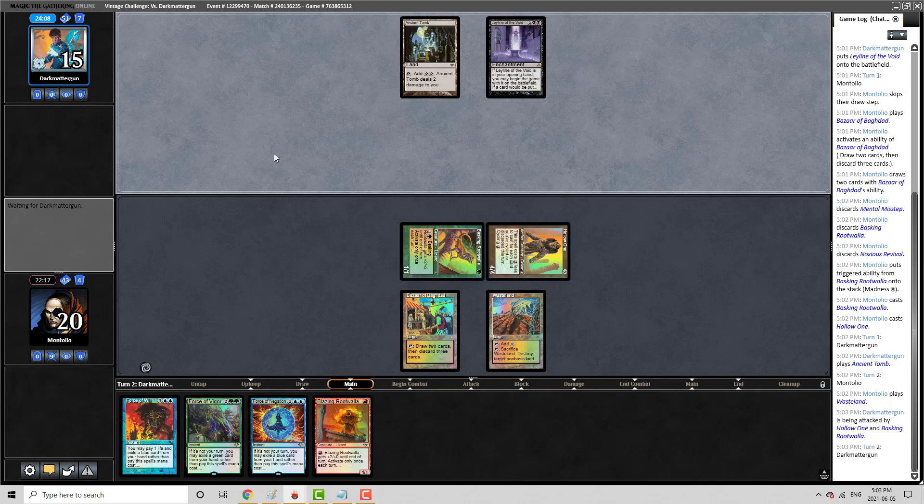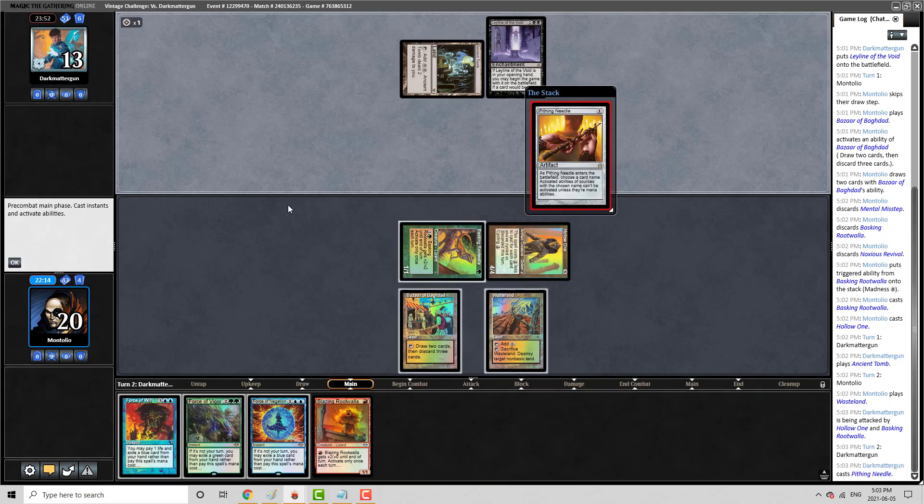We're currently three and two. Unfortunately we started out three and O, and we lost our last two matches — one to Doomsday and another one to Golos Shops. Neither of those matches were really close. They involved me mulliganing down to very low numbers in both matches, and getting wastelanded out, which was pretty brutal. I don't really feel like it's that important to fight here. I think there's a reasonable chance I'm going to find Force of Vigor. My concern is if they name Tithing Needle or Wasteland, but I don't really care about that.